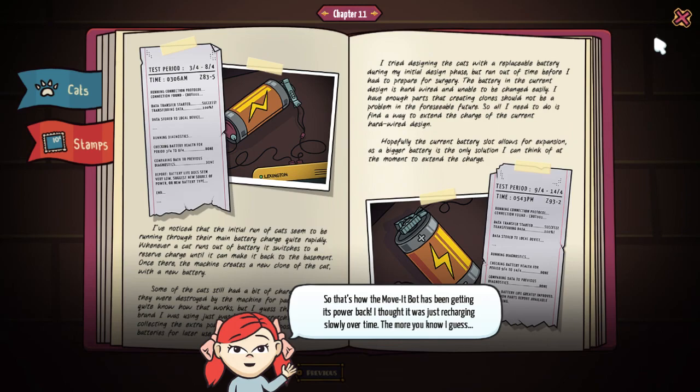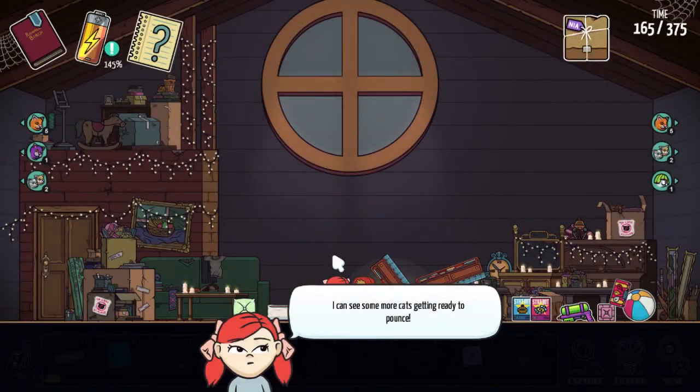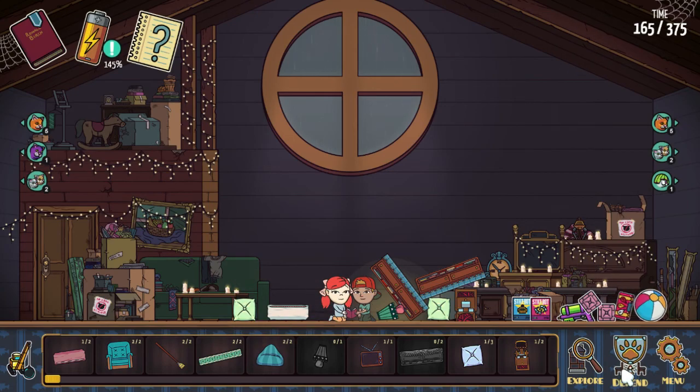Get a freaking replaceable battery! So that's how movement works — the bot has been getting its power back. I thought it was just recharging slowly over time. So we've been making a whole new movement bot each time — it just gets its charge wasted, then goes away and gets a brand new system made.